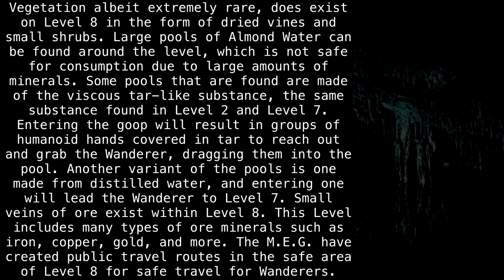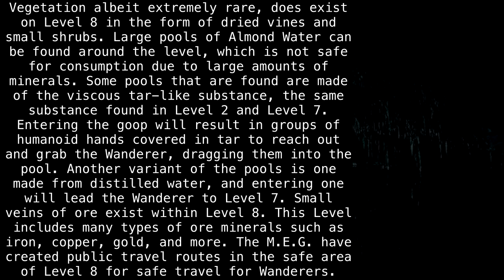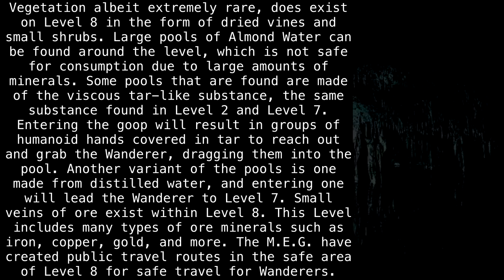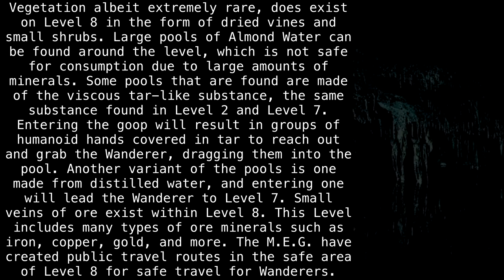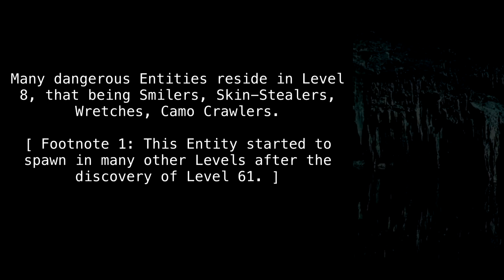Small veins of ore exist within level 8. This level includes many types of ore minerals, such as iron, copper, gold, and more. The MEG have created public travel routes in the safe area of level 8 for wanderers.